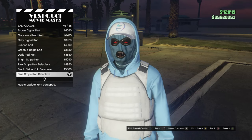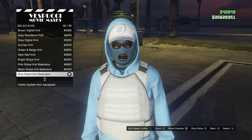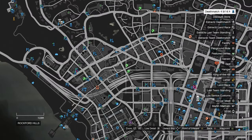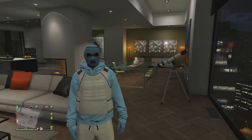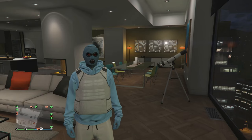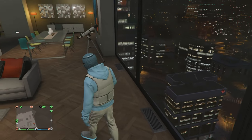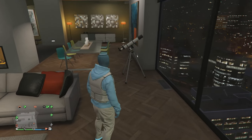After you buy the balaclava, back out of the mask. Head to your apartment so you can do the telescope glitch. After you get to your apartment, you should only be wearing the mask. Head to your telescope and do the telescope glitch.